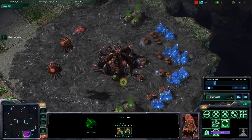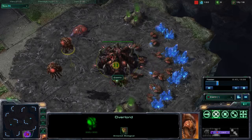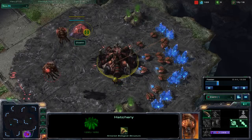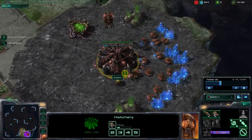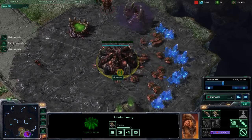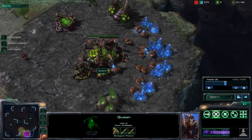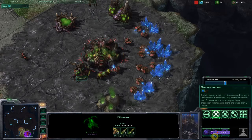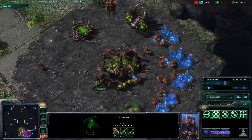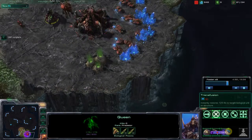Once you get your spawning pool, this will unlock the queen. The queen is what basically speeds things up — similar to the Chrono Boost or the Orbital Command Center. The queen has a ton of unique abilities. The queen has Inject Larva, which I just did. You can see those four extra little things there — those are going to spawn in as extra larva. Larva are the things that you use to build units. It's also got Create a Creep Tumor, which allows you to spread the Creep by putting a little tumor, and then it'll start to grow. It also has the ability Transfusion to heal.